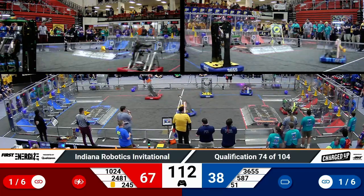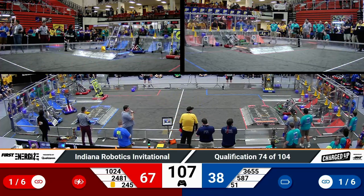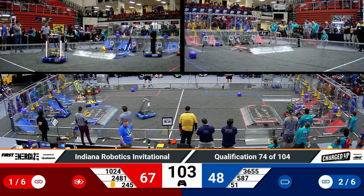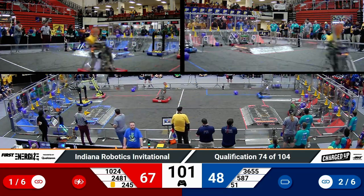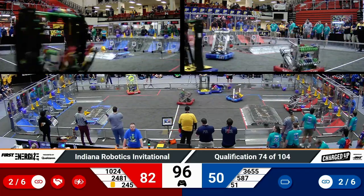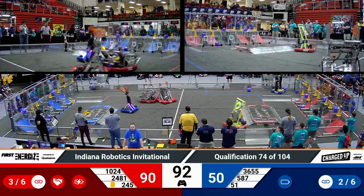10-24 placing another cube — it missed unfortunately, but Red Alliance has a little bit of room for errors as they are still leading by almost 30 points. Blue Alliance working to catch up. Wings of Fire scored a cube in a low node. Their partner, Tractor Technicians, placing a cone in a low node as well, missing a mid-node placement.